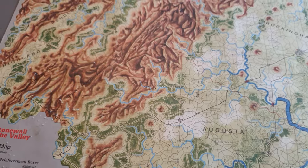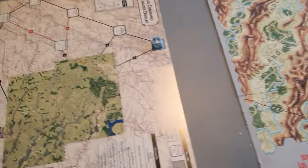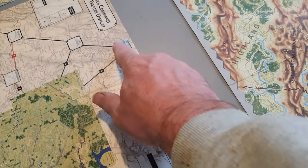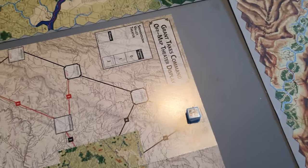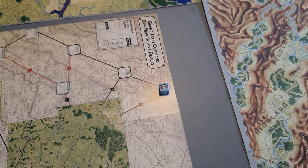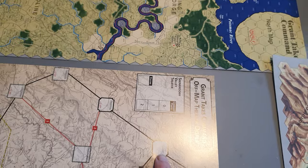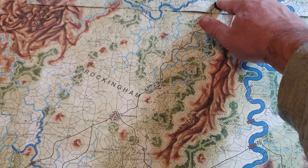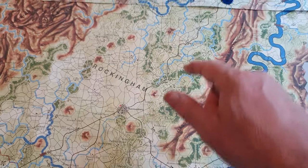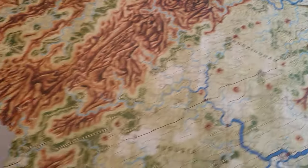I assume that's going to change over time, otherwise there's pretty much no point having the extra maps. We've got an off-map area here — there are some Union infantry units who are actually in Winchester, which is the north of the Shenandoah valley, so in theory they could move south from there.